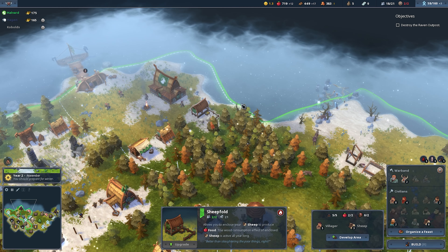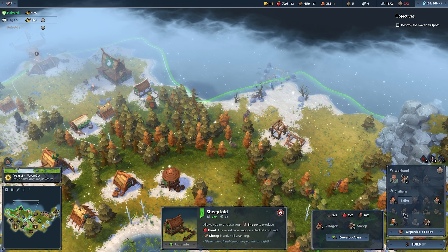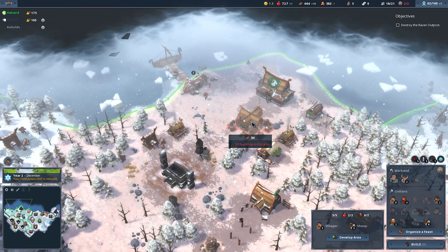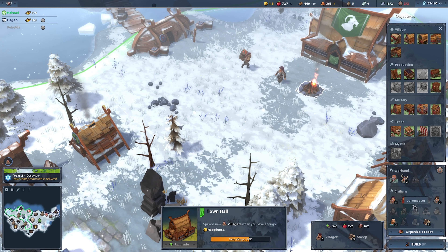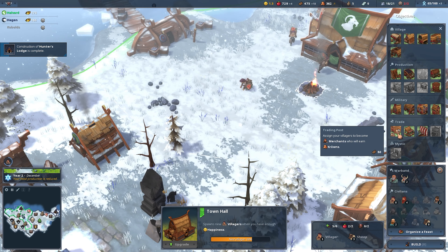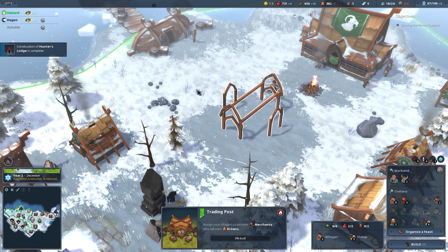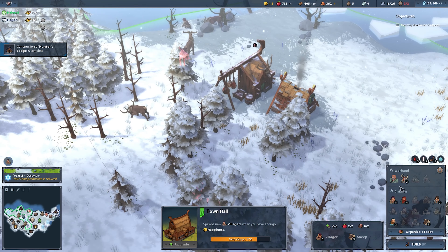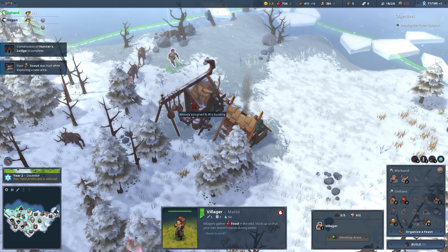That should help that area. What else could we use? A hunter — that's what we're working on now. Merchant, sailor — we put a merchant there, assign your villagers. Let's come in here and develop this, then we'll get a trading post. Hunter's lodge is complete! You're going to be a hunter, and you are going to be a hunter as well.